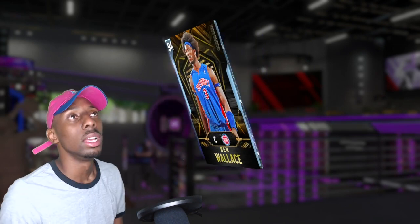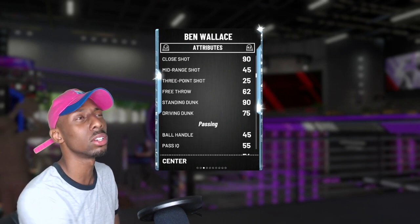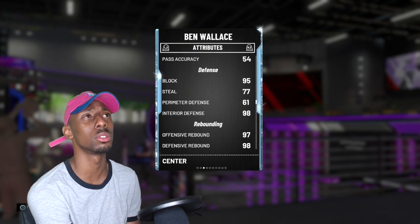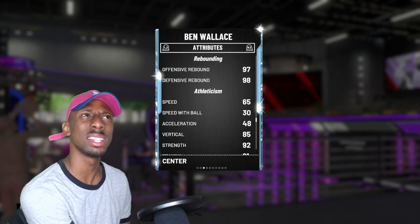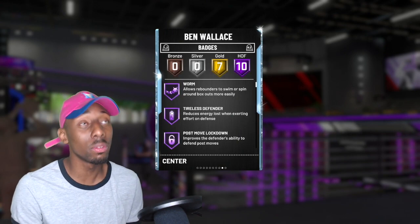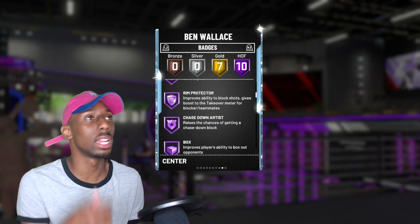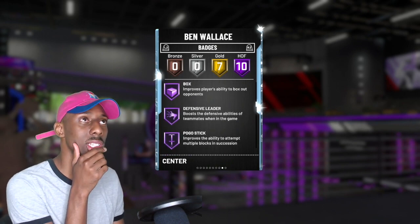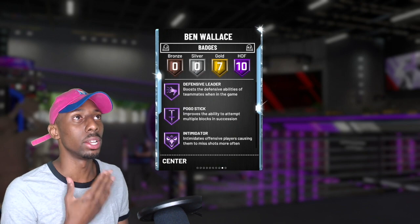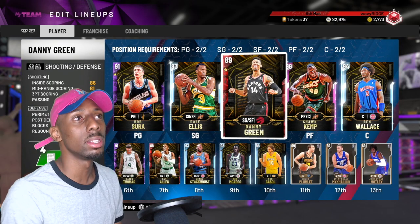27 gold badges — this guy is dope, honestly so much fun to use. Then we got Ben Wallace: driving dunks only a 75, standing dunks a 90, blocks a 95, steals only a 77, rebounding is good, speed is not as fast as I thought he would be — that's kind of whack. Got 10 Hall of Fame badges though: Worm, Tireless Defender, Post Move Lockdown, Rim Protector, Chase Down, Box — that's all it's called, just Box, Defensive Leader, Pogo Stick, Intimidator, Rebound Chaser. He's got seven gold badges. This is the team we got, let's jump into a match.